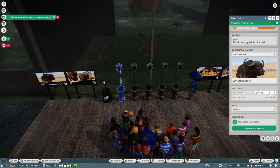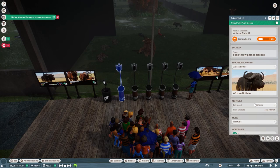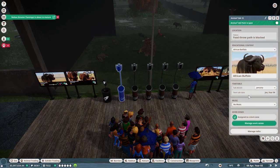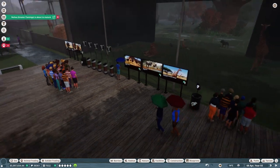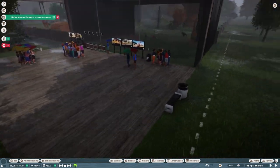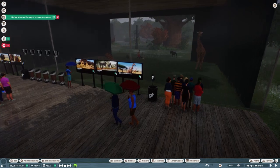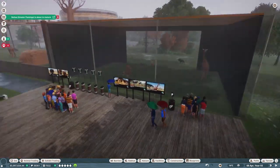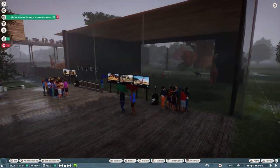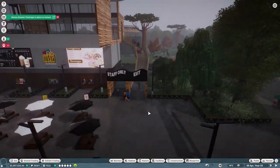The education area is over here — I've hired two educators and have one talk point for each animal since you apparently can't have more than one animal on a talk point at different times. Let me know if I'm wrong about that. The two educators cycle through them as they please; I have them both assigned to all the talk points. There's also a one-way glass view into the shelter area so guests can see the animals sleeping, and it's just a short walk from the main path.